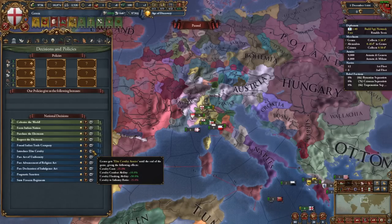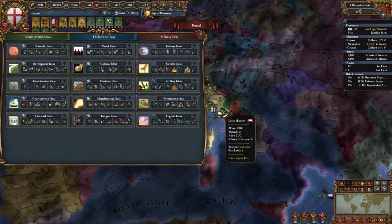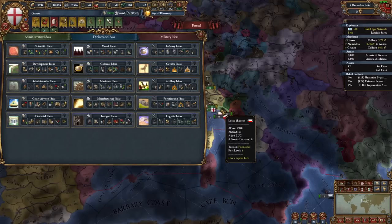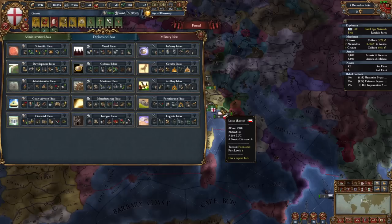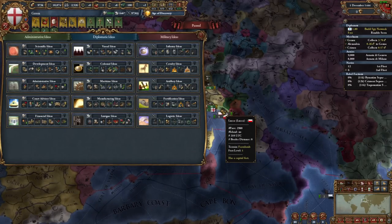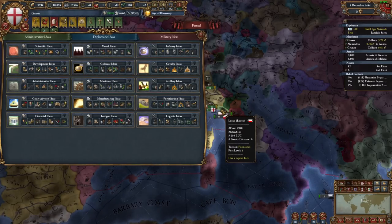Now let's get into the actual ideas. All of this has been fully done, policies created, and fully localised. The idea here is that multiple different countries can have multiple different idea builds instead of multiplayer just going straight into quality-economic every single game. Ideas in this mod are at a 40% ratio, so you have to go 1-1-1 on your opener before you're able to do other things.